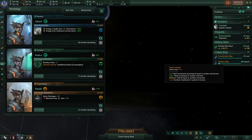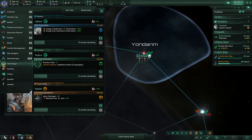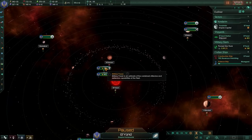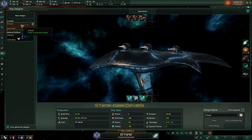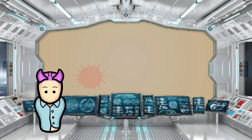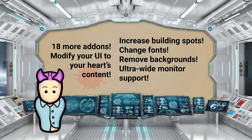If you're struggling with that issue, UI Overhaul Dynamic fixes it and also adds a lot of other quality of life features. The main interface mod adapts things to the player's resolution, increasing the width and height of all the windows. You also get bigger planet overviews with more info and an overhauled ship designer screen with more sections and lots more. This mod's UI tweaks change the flow of information a lot. There are 18 add-ons that give you even more options to adjust, ranging from increasing your building slots to changing the font to removing backgrounds and more. It's honestly a must-have mod.